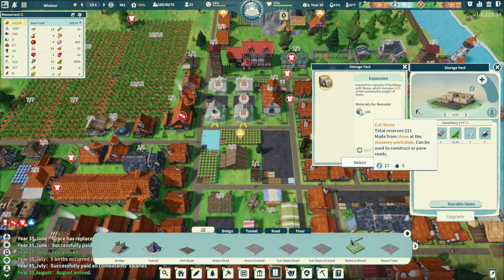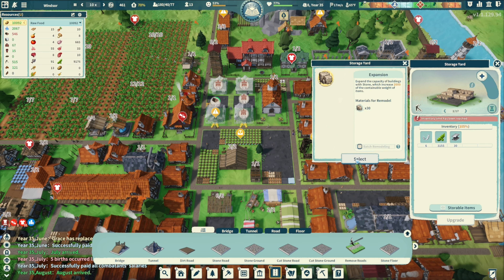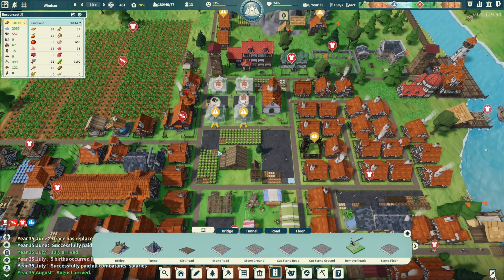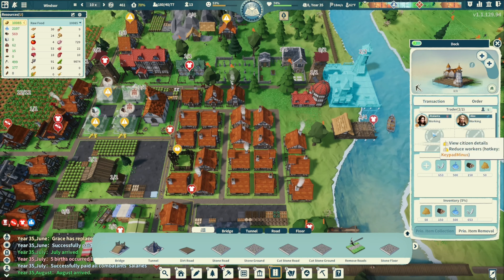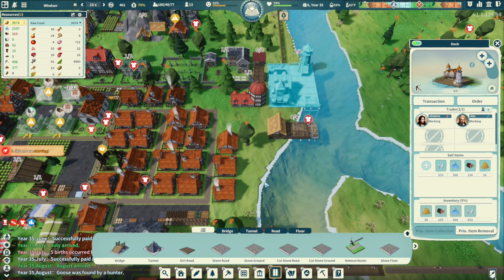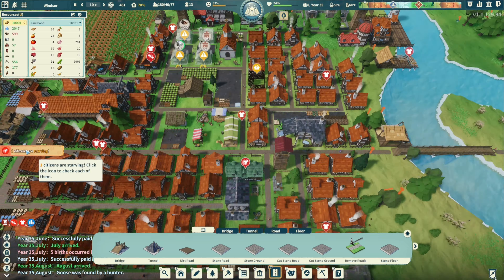Go ahead and do 30 cut stone. We have a merchant ship coming in. I think we have some things in here we can sell if we need to. Do we have the research? We don't have paper yet.